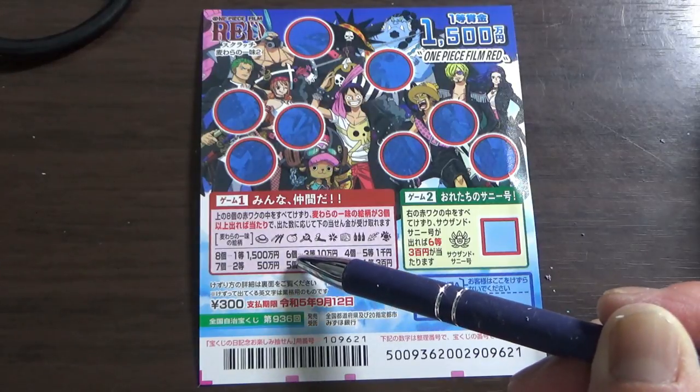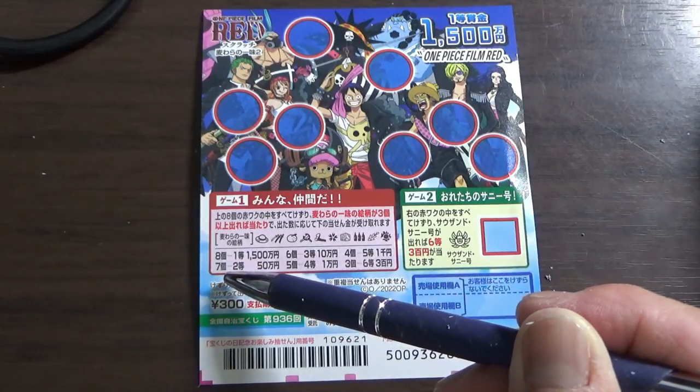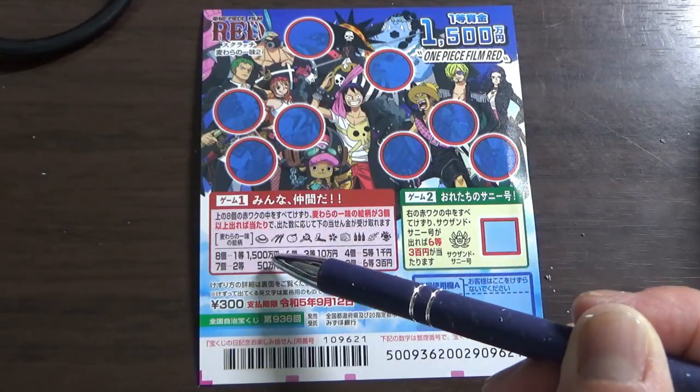If you find six pictures, that is the third prize — you win Juu Man En. If you find seven pictures, you win Ni-toh, Goju Man En. And if you find all eight pictures, you win Ichi-toh, Sen Go Hyakuman En.